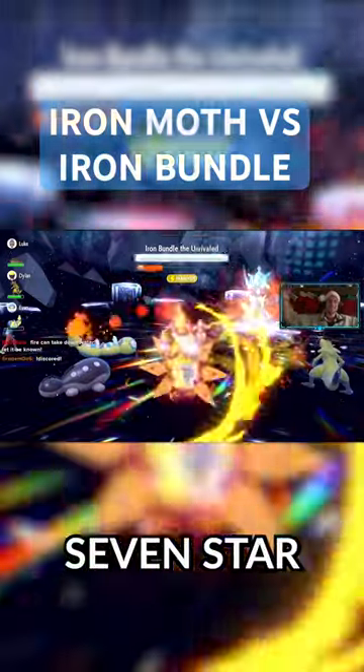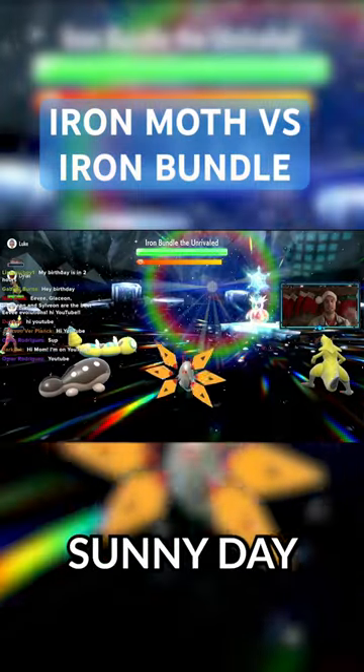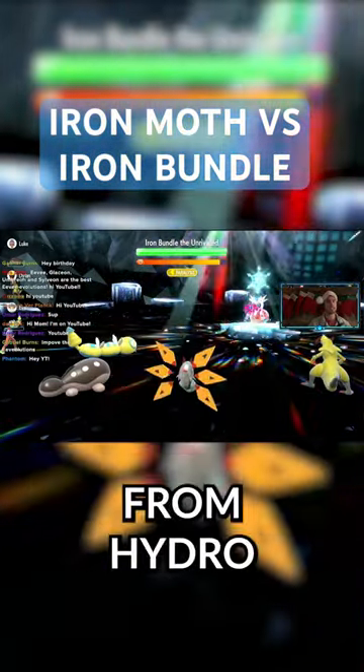Iron Malt consistently solo'd a 7-star Iron Bundle. Here's how to get the win. Turn 1, use Sunny Day to get rid of Iron Bundle's benefits from the snow and halve the damage from Hydro Pump.